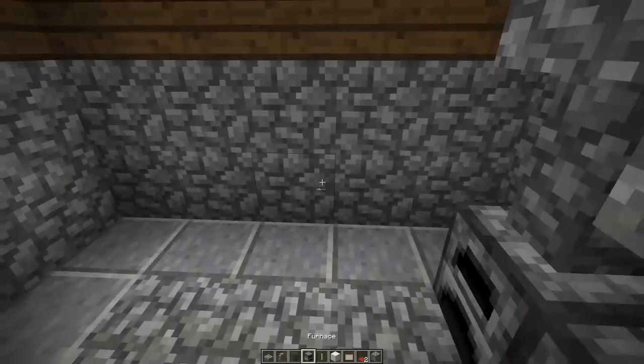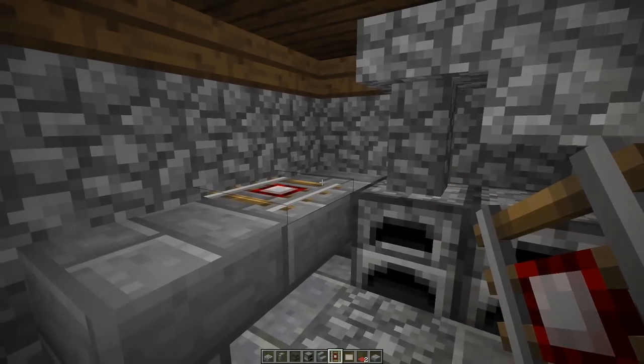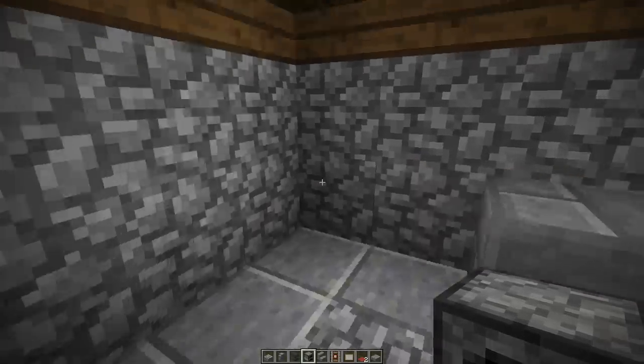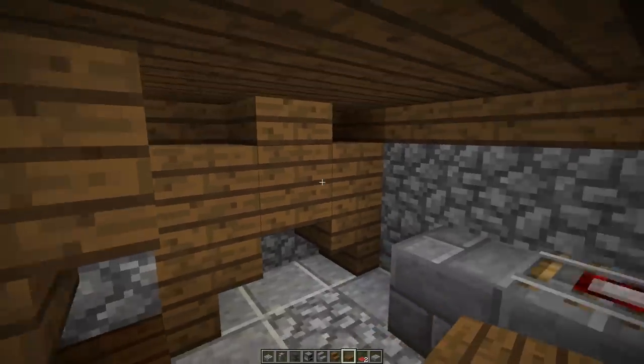In the basement, I've just added a little kitchen. That usually just includes some furnaces, some tables, and detector rails — which make a pretty good looking hob. Of course, all aesthetic — none of this is useful. The interior that we're making is predominantly just for looks.